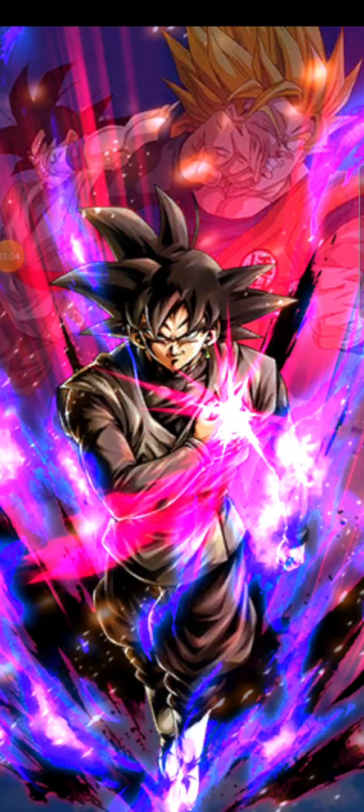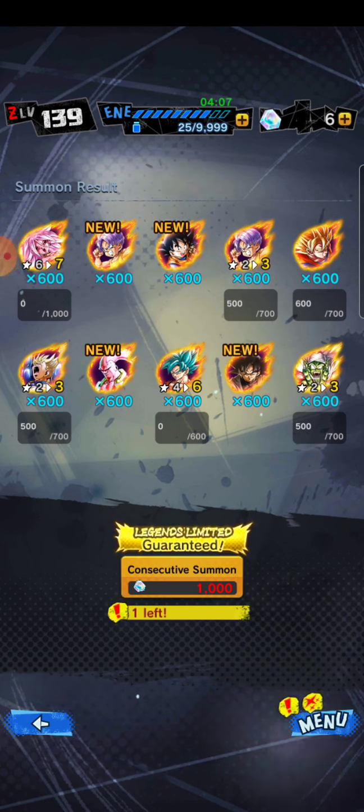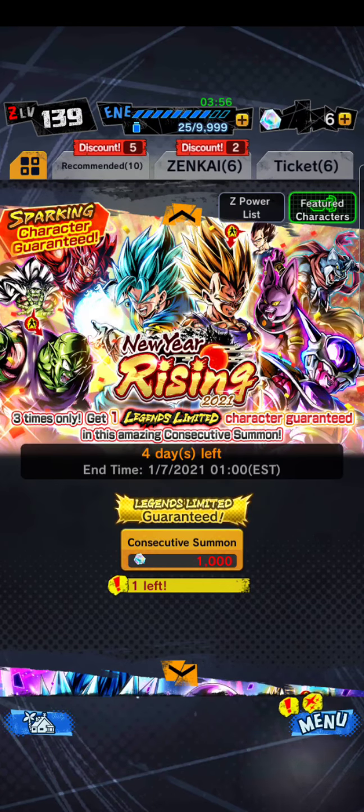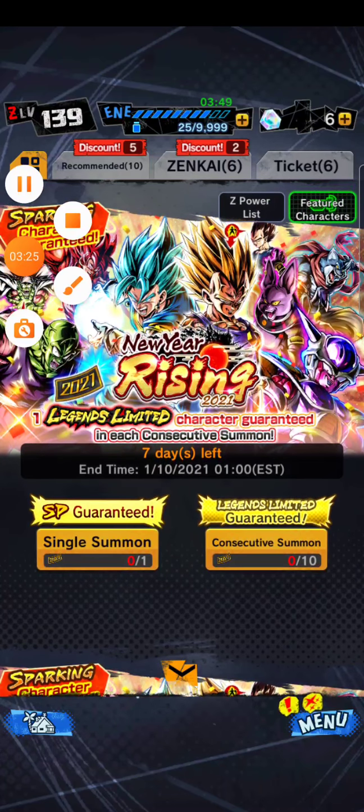Just next time we get a thousand, I swear to god if I get Piccolo — that's gonna be my last one, I only have one more. If I get Piccolo I'm gonna be mad. But yo, I'll take the Goku Black. See you guys next time — I have a thousand for my last one. Peace out.